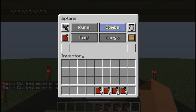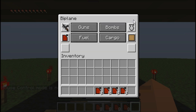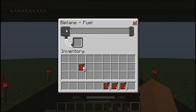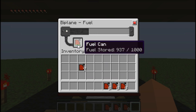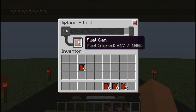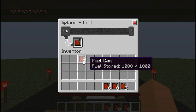When you open the main menu, you've got guns, bombs, cargo, and fuel. The two planes in this pack can't support guns or bombs, but other planes can. For fuel, you put it into the fuel slot. We need fuel because we've got a blinking light. I put it in and it fills up. Each fuel can holds 1,000 liters, and to fill up a biplane it only takes 200 liters, so you get a fair amount of uses out of them.